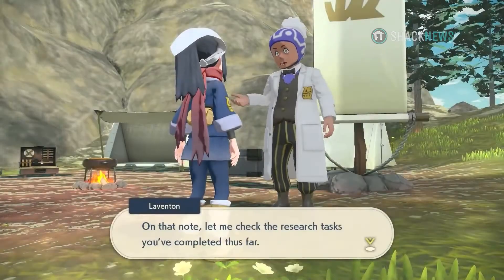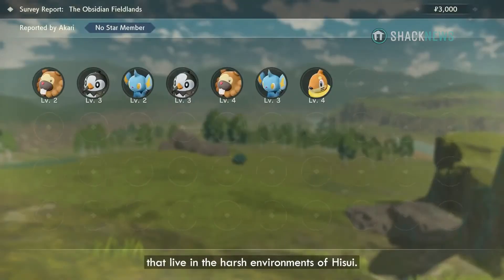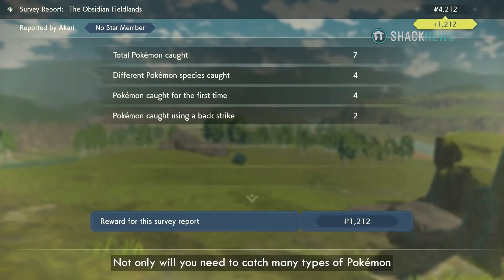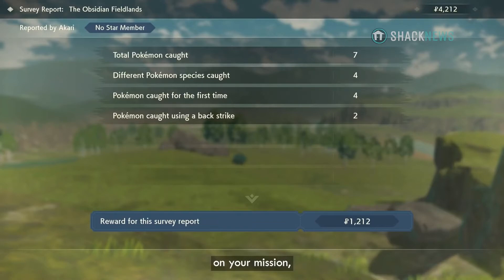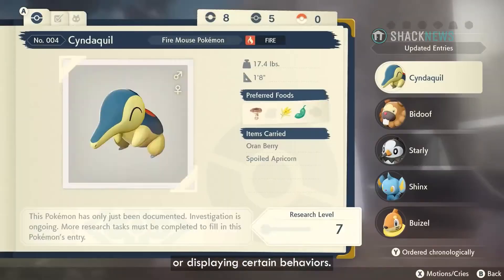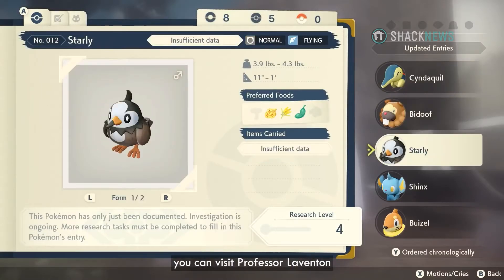As part of the Survey Corps, you are on a mission to catalog and research all the different Pokémon that live in the harsh environments of Hisui. Not only will you need to catch many types of Pokémon on your mission, but you will also need to observe them using certain moves or displaying certain behaviors. When you are finished in the field, you can visit Professor Laventon to hand in your Survey Report.